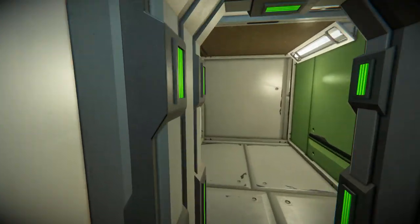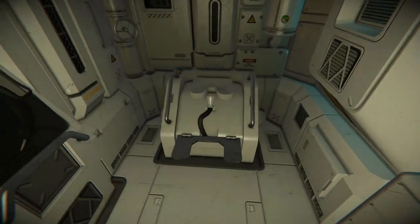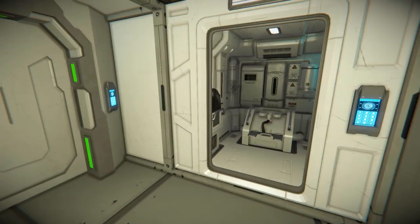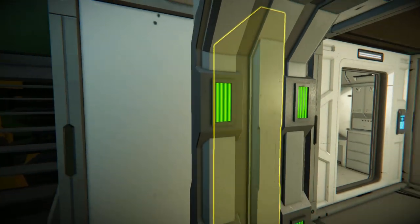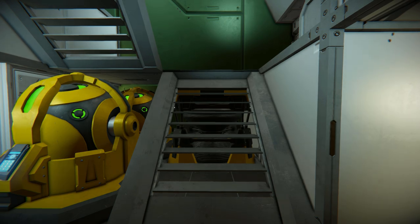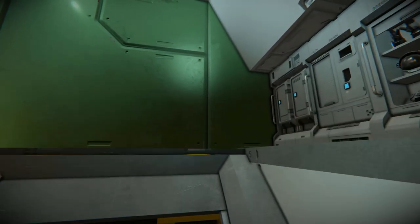Coming through the grey door we've got our toilet — yes, we just come and sit on this toilet. I never actually realised there was a proper hole on that one. We can just come through and do your business. And then we can come up the stairs, where there is a beacon in case you want to turn that on or off.